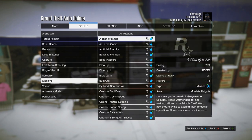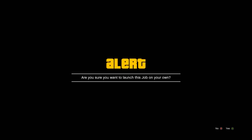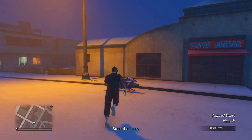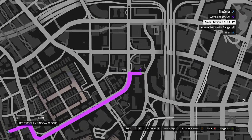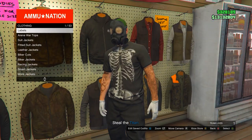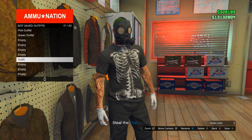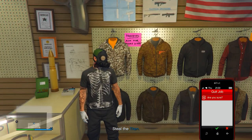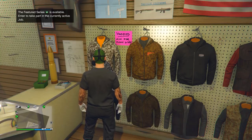Once you've saved it, open your pause menu, come over to Online Jobs, Play Job, Rockstar Created, come over to Missions, and start Titan of a Job. Once you're in the job, head over to the gun store near you. Once you're at the gun store, come over to Tops and save the outfit — re-save it to the one we just saved at the clothing store. Once you've re-saved the outfit, back out and pull up your phone to back out of the job.